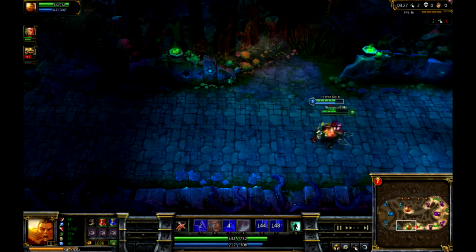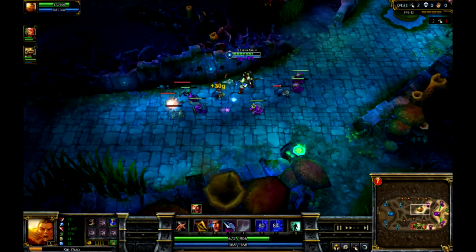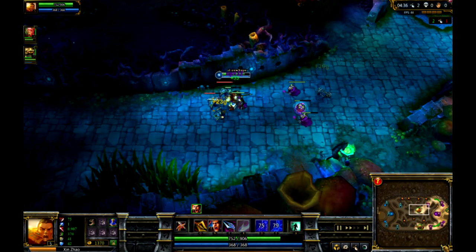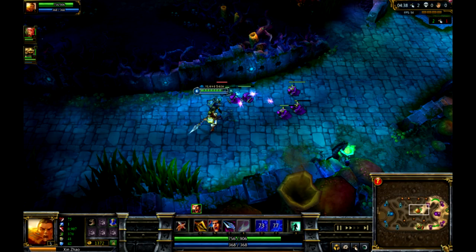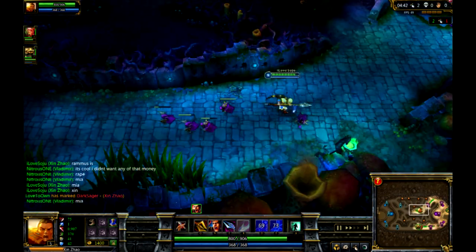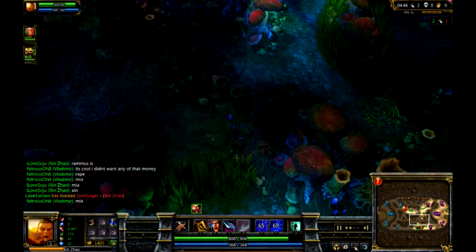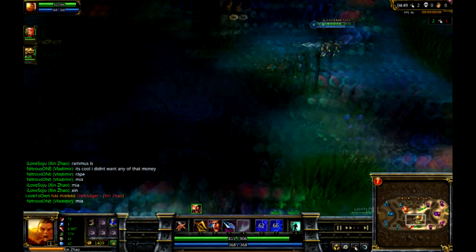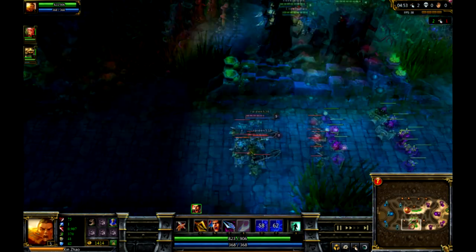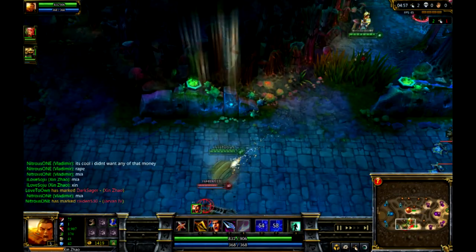It does that extra damage and you need that slow from the E. Good combo. And you only need one point in E though — you max out E very, very last. Then you max out your Q. Power up Q first, that's your priority — your Three-Talent Strike. Max that out first, then you max out your Battlecry. Your E, you only need one point. As good as it is.